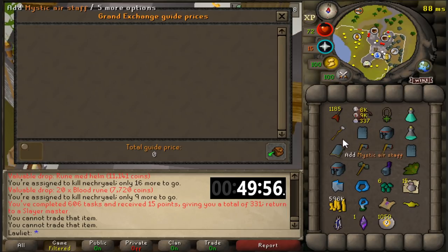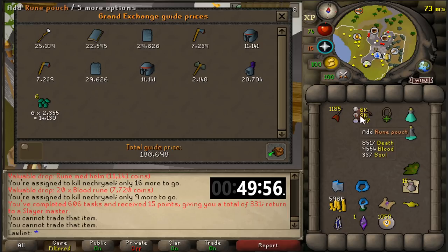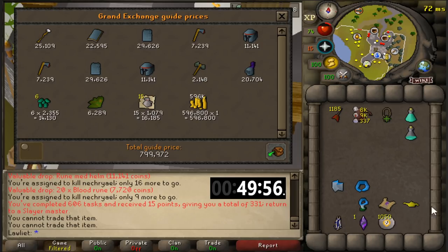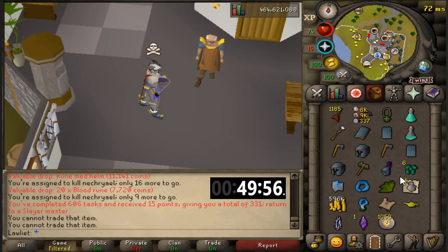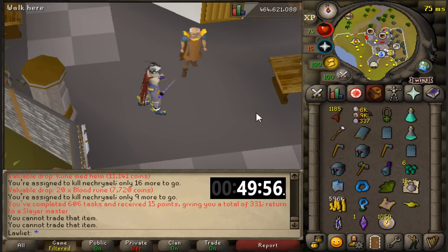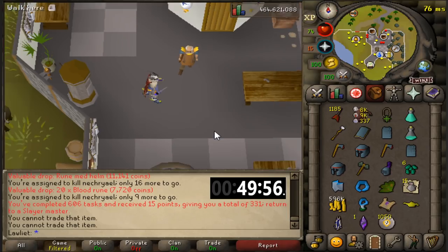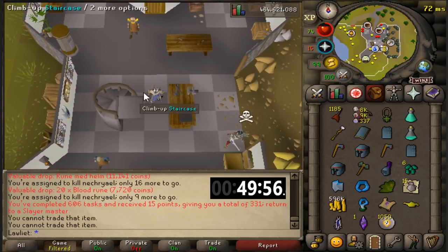Here's a look at all the loot we got. Some items won't show in the tracker since death, blood, and soul runes went into the Rune Pouch, which helped offset the cost of Ice Barrage. From the inventory, we made 852k along with a hard clue, a lamp, a dark totem, two pieces of another dark totem, and one ancient crystal. I'm saving my clue scrolls for master clues, which is why I won't complete it in this video.